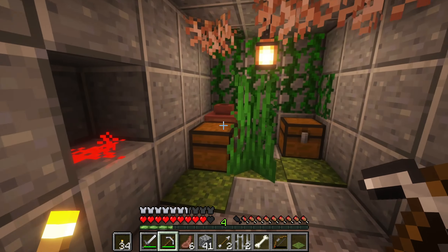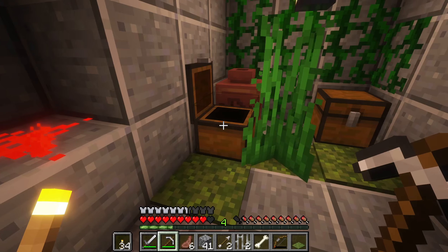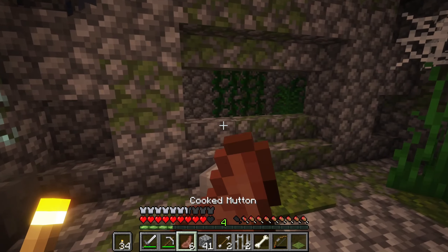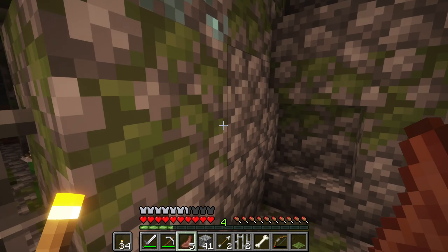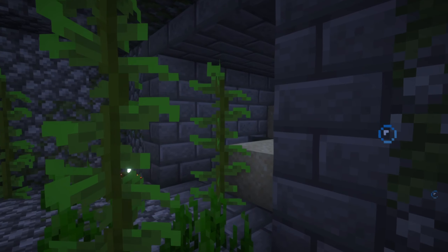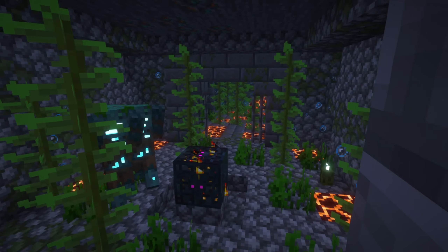Each dungeon has its own mob spawner, a series of traps, and a loot room at the end. Every dungeon design is unique and they are all themed around the type of mob that spawns in them. The Drowned Dungeon, for example, is completely filled with water and will only spawn in ocean biomes.